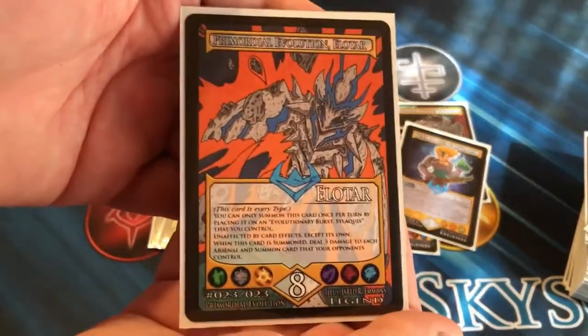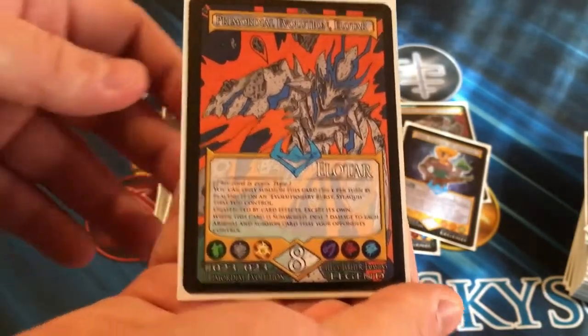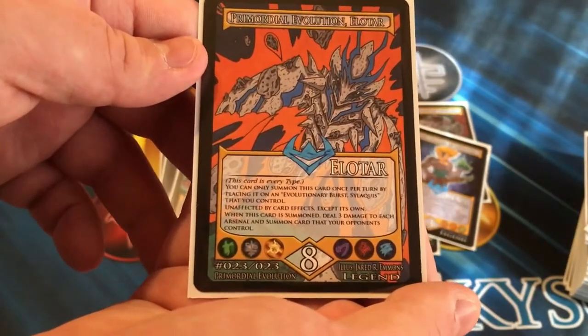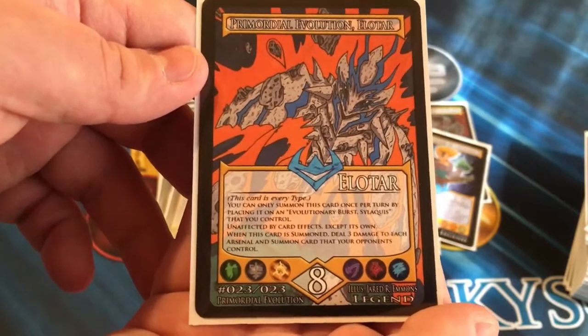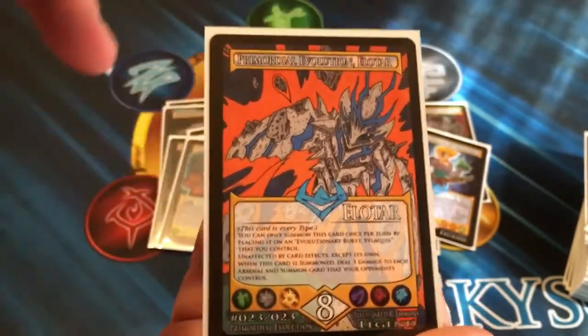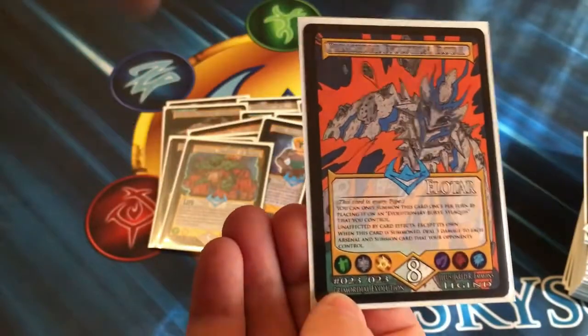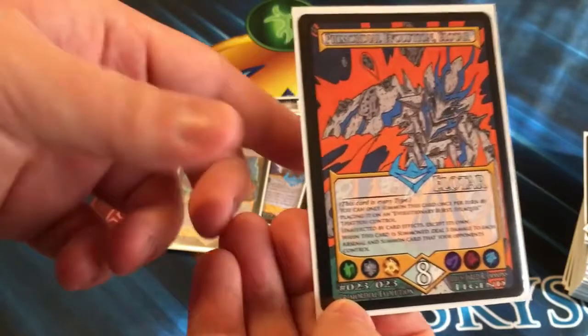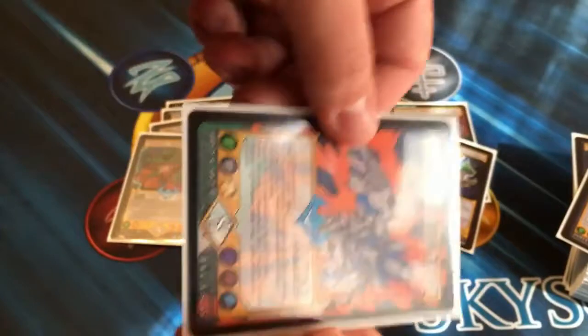Getting into the big and beautiful Eletar herself — this card has a massive rune count of 8, which is incredibly high. Its effects read that you may summon this card once per turn by placing it on an Evolutionary Burst Siliquist that you control. It's unaffected by card effects except its own. When this card is summoned, deal 3 damage to each arsenal and summon card that your opponents control. This card can easily clean off boards and is a very big 8 damage. You slap this down, deal 3 damage to everything your opponent controls, wipe the field, and swing for 8 damage. If you have nothing to block with, just put down Yggdran to block. If Yggdran gets destroyed, you can add back a copy of Acnail to further your combos and keep Eletar alive.